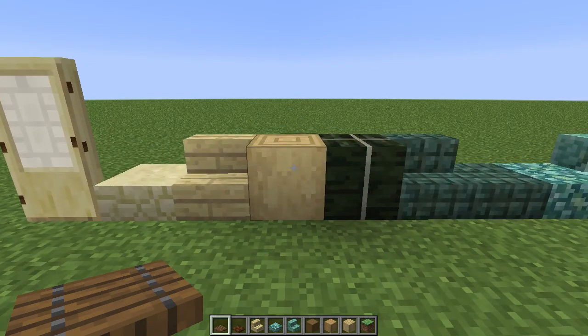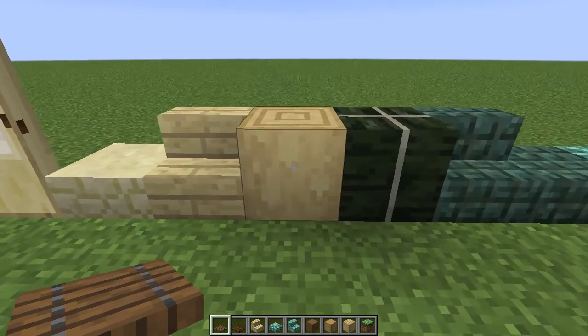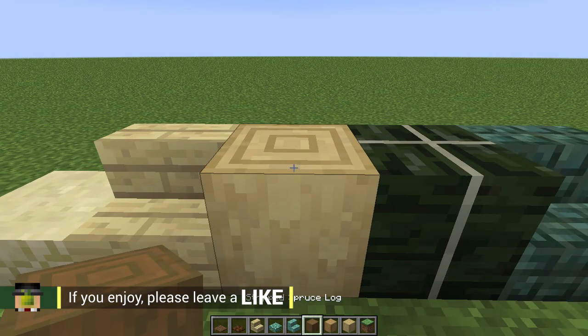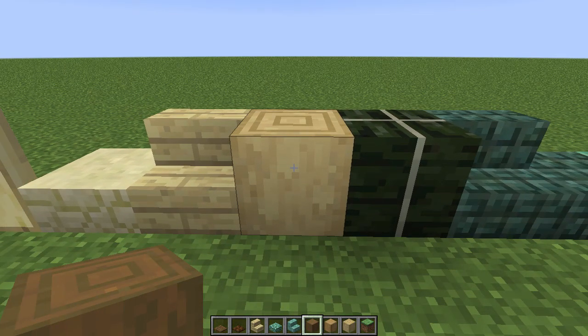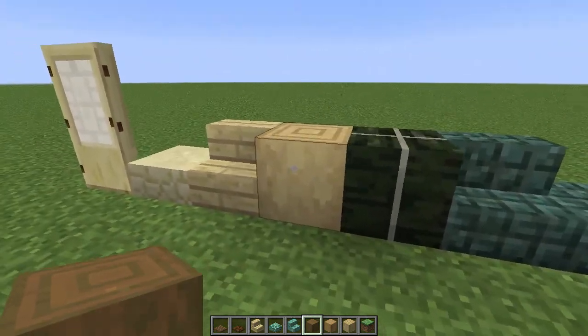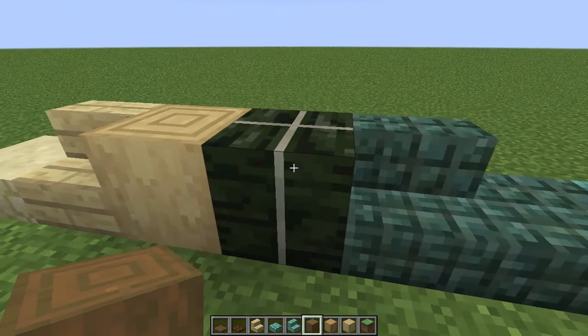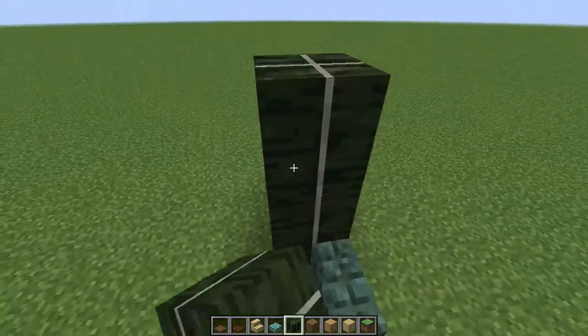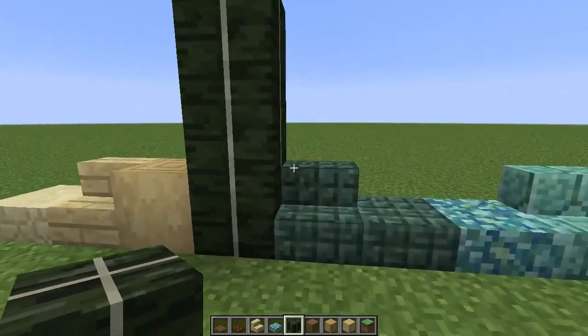In the new snapshots, we have a few new blocks, one of them being the stripped logs - they're called stripped logs - which you can get by right-clicking an axe on a log, which is really cool. That's a birch variety. We've got the kelp blocks, which looks really cool, really different, and I just want to build with them.